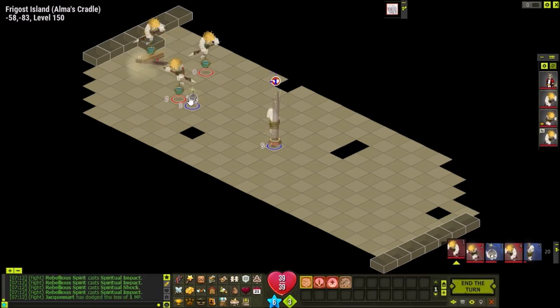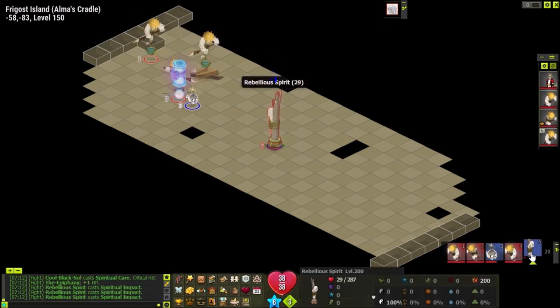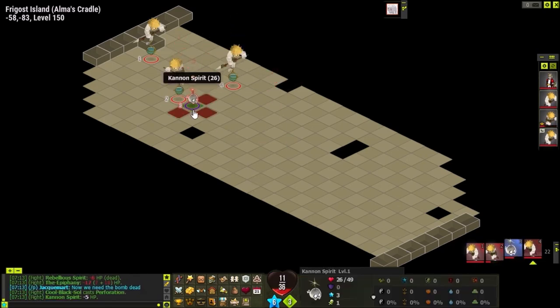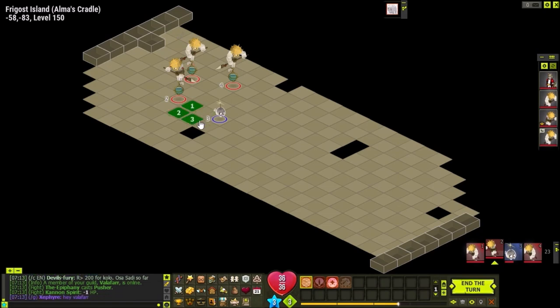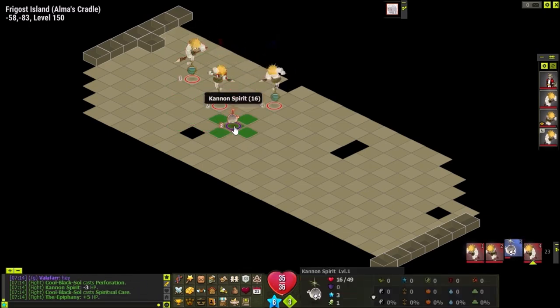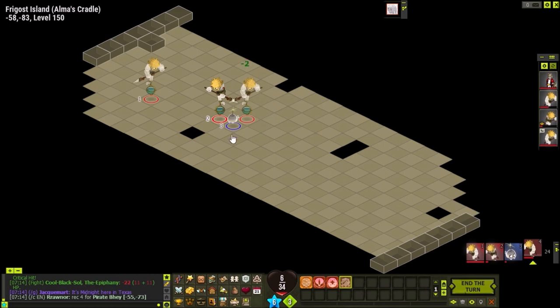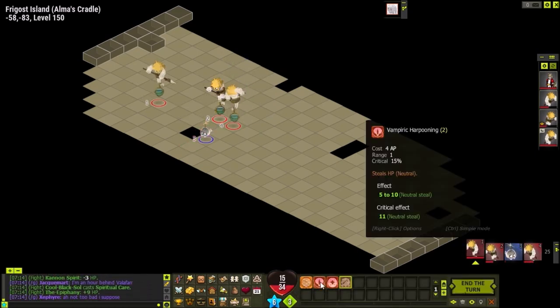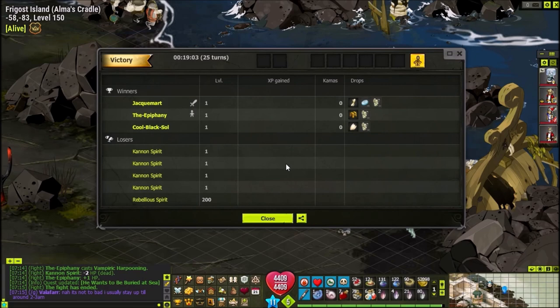The Rebellious Spirit should die soon — very soon. I believe it should die in one more turn. There we go. Now the rest of the fight is pretty much doing damage. You can see the Perforation spell, which is the brown spell — it does very, very low damage. Even the pushback spell does only 1 damage, so it's not very good at all. The rest of the fight is easy: just doing damage and killing it off. I'm nearly dead but it doesn't matter because we're winning anyway. One damage — it's really weak. There we go. GG. Thank you guys for watching the video and I'll see you at the next one.